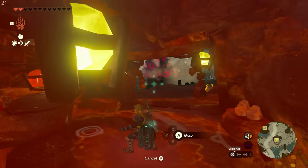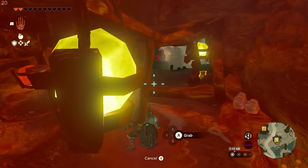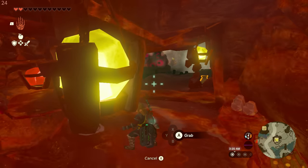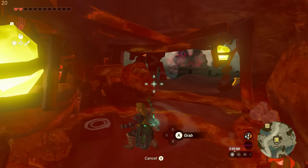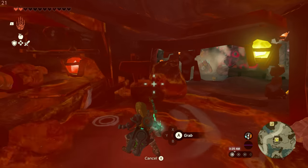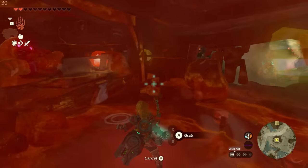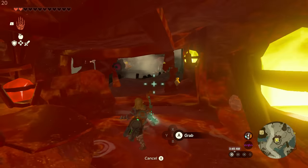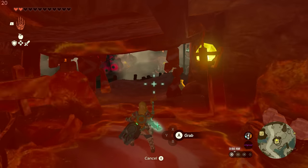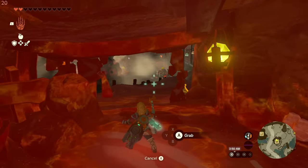If we go over to Goron City and try running around again, you have a very similar experience to Kakariko Village. However, check this out — if I turn on Ultra Hand in one of the huts here, you can see that the frame rate is a steady 20 frames per second. It just does not move from that number with Ultra Hand turned on.